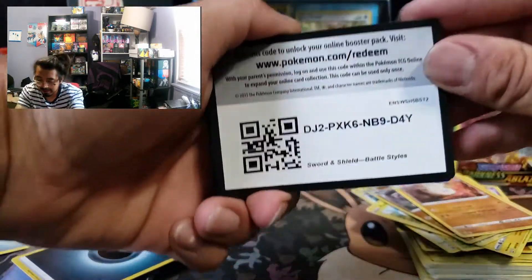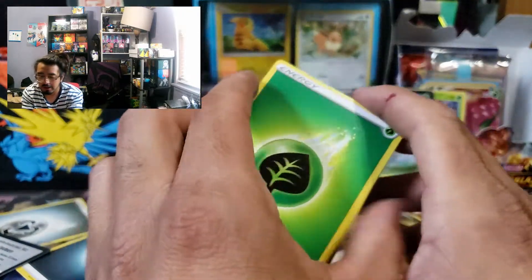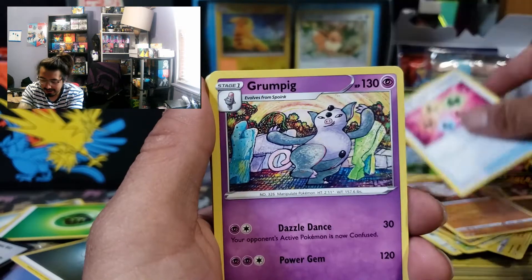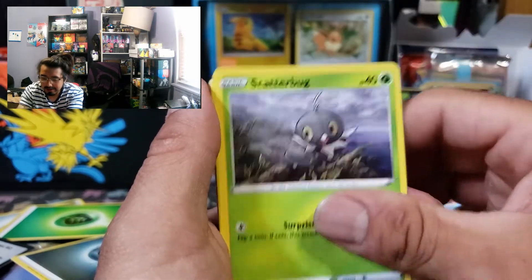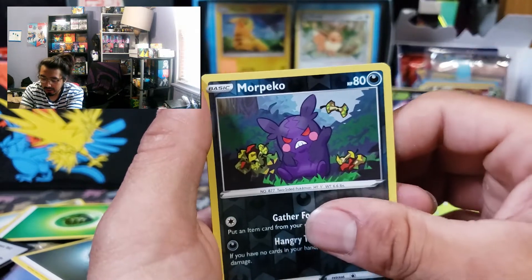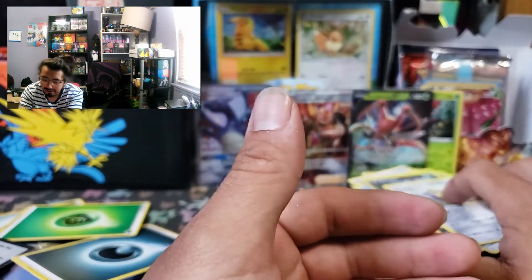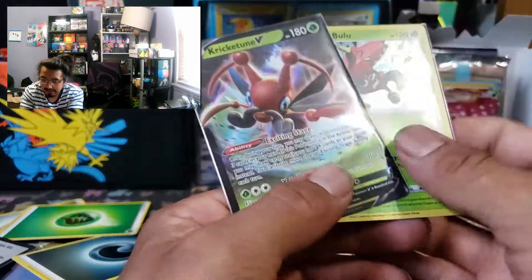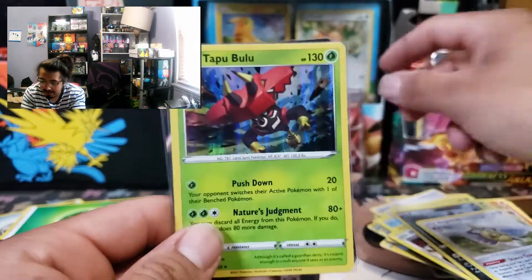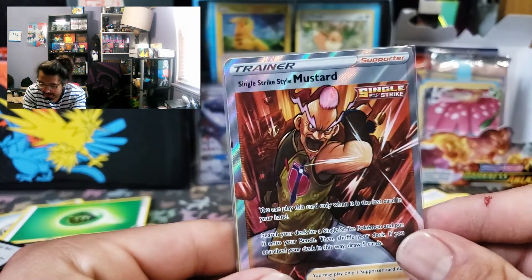There you go - QR code from the back, I hope. Yep, Grass energy. Alright guys, last pack - see if we get some good luck. We got Energy Recycler, we got Grumpig, Claw, Aegislash regular rare. Not bad, not bad guys. We got two Grass regular rare cards and a regular holo, but we did get full art Single Strike Style Mustard, which is pretty bad-